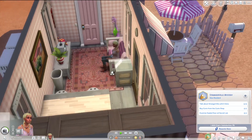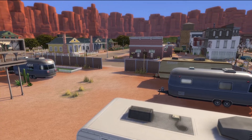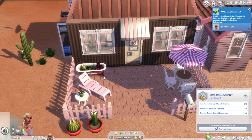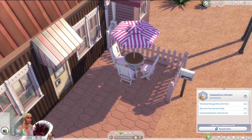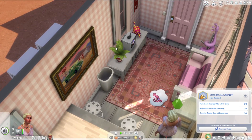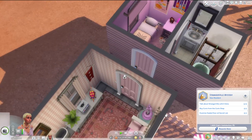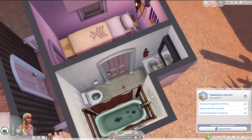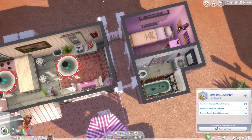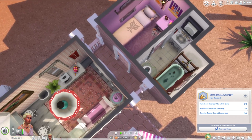Anyway, new episode, new micro home, and I think this one is my favorite so far. We are living in the little trailer park area in Strangerville and I made this little two-part trailer house. We have a little lounging area outside to get some sunlight, a dining area outside, a living area, a kitchen, a TV area or living room. We have a little shed where we sleep, and our bathroom is also here — very beautiful bathroom.